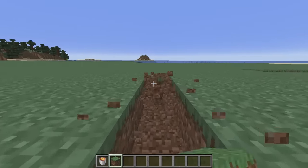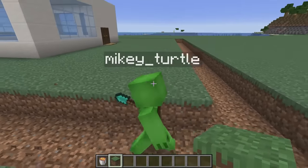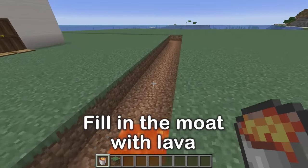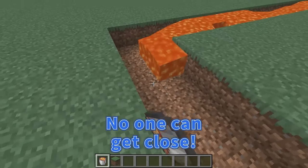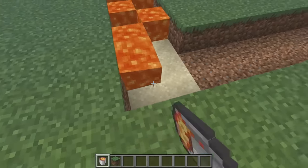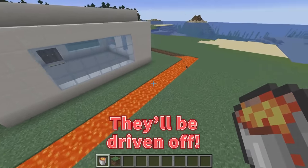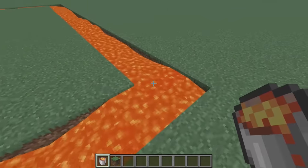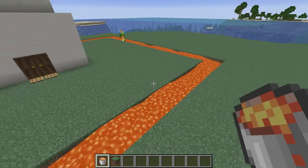That looks good. That does it for the digging. Now all we need to do is pour in the lava. It's pretty simple but powerful — no one can get close. No one will be able to reach us. We're ready for anything. That should take care of most of the zombies; they'll be driven off. Our protective lava is complete.